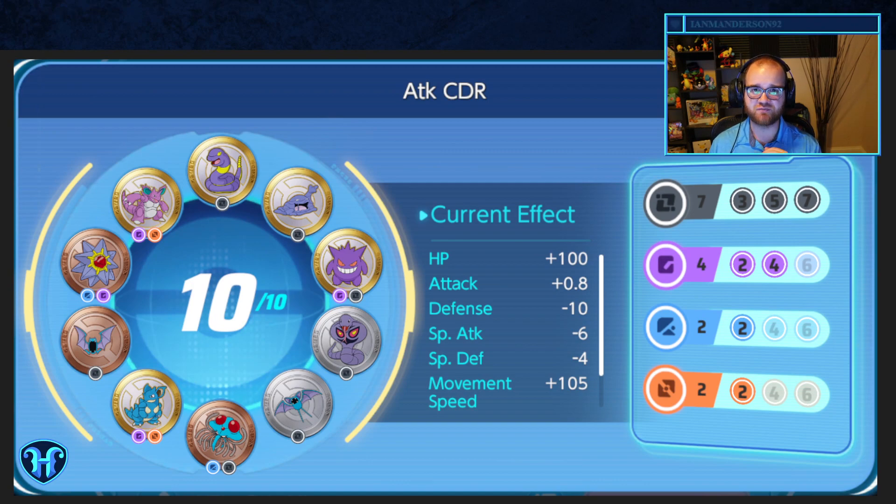Next we have a cooldown reduction build for physical attack-focused Pokemon. Seven black emblems give you four percent cooldown reduction, letting your moves come up more quickly. I really like this on characters trying to leverage Razor Claw — specifically Dragonite and Shadow Claw Aegislash come to mind as characters that want to press their buttons more frequently. Past the seven black, we pick up what we can incidentally. Black doesn't have a ton of great options for physical attackers, but we get a blue from Tentacruel and a purple from Gengar that combine with some double-color emblems to round out a few different modifiers.